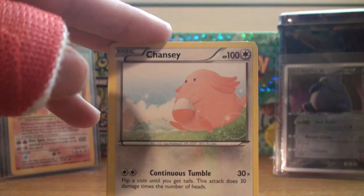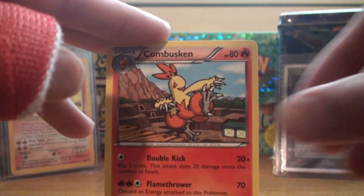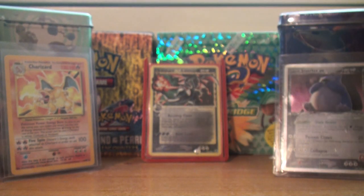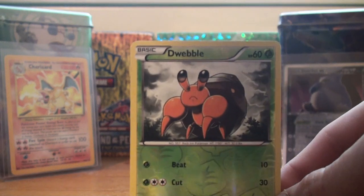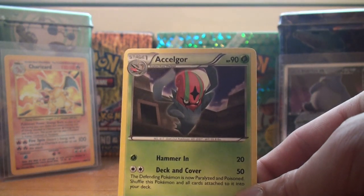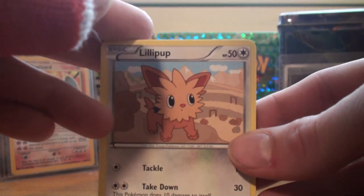Alright, so we got a Woobat, Chansey, Klink, Tynemo, Lillipup, Hooligans Jim and Cass, Combusken, and Klang. As you guys know if you didn't hear at the beginning, we're doing this whole rest of the booster box — there were about 26 packs left. The reverse is a Dwebble, and the rare in this pack is an Accelgor. I can't remember how people were pronouncing it in other videos, but anyway.